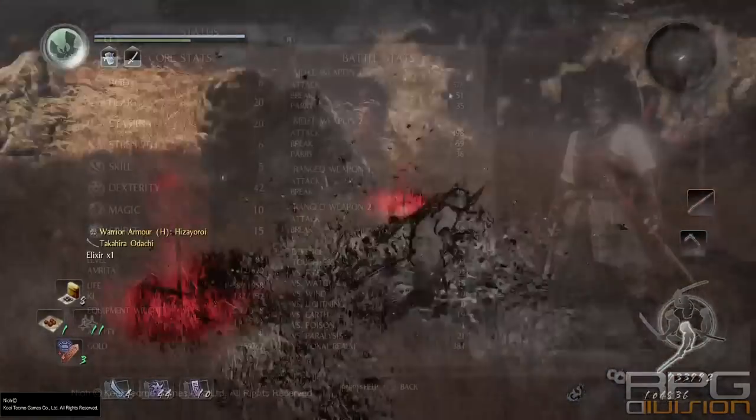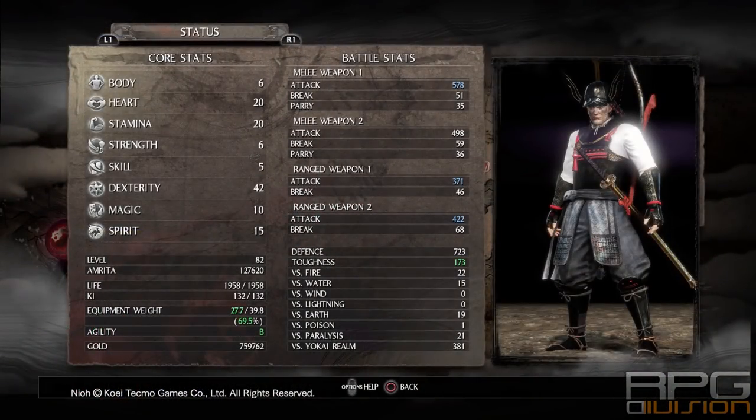Core stats should look something like this. Dexterity is your primary attribute for kusarigama damage and should be the highest. Try to get stamina to 20 so that you increase your equipment weight limit, giving you agility B which provides more mobility — you'll use less ki when moving and dodging. That is extremely important because our goal is to get to enemies' backs. Put some points into heart as well, since kusarigama uses a lot of ki.